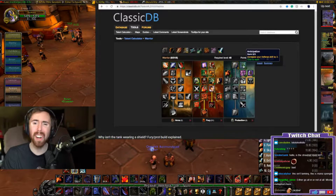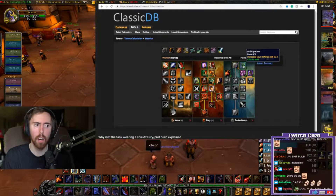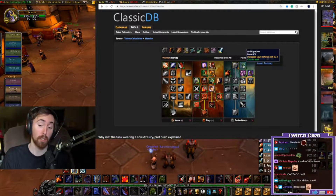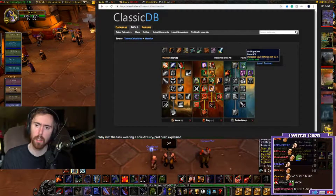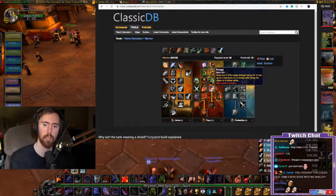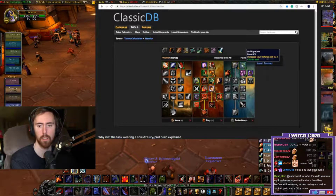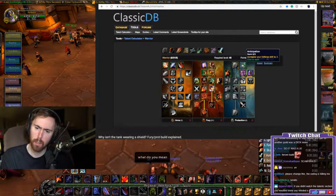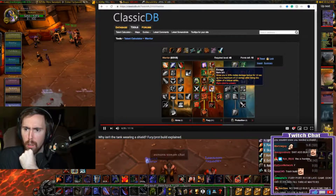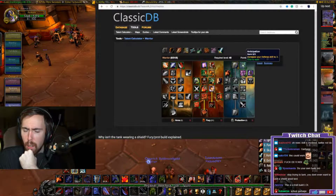In some fights you always wear a shield, like if you're tanking Loatheb or Sapphiron. I like Shield Spec over the Defense skill. There's been a myth for a long time that 440 defense is the magic number, meaning you need 140 defense from gear. People are starting to realize that's not so important anymore. With this build you almost don't want super high defense because getting crit is not a bad thing - you get more rage when you get crit and you proc Enrage, so I skip it and go for Shield Spec instead.